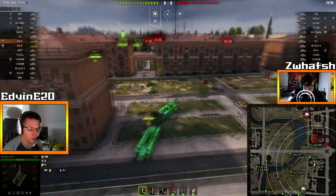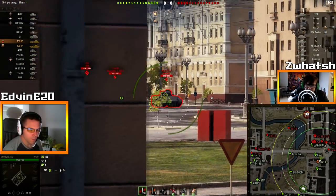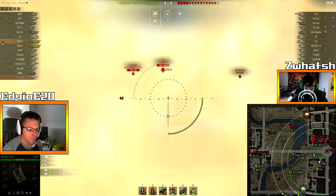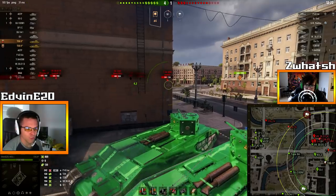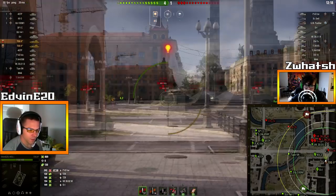He didn't even fire! Those are two OIs! I don't want to go there! Hello VK! He's in a great position, don't engage him. Let's go! Let's do what the TOG is supposed to do - just go forward and shoot stuff! Medium tank first, let's rush him!